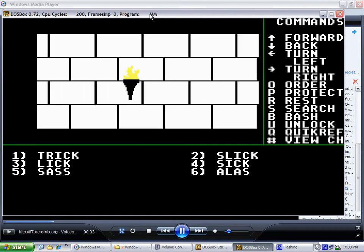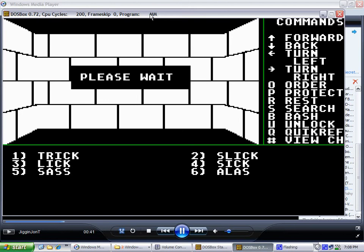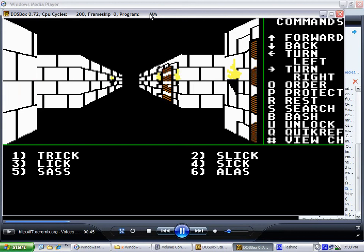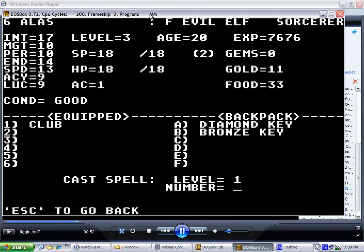We're going to go ahead and utilize the leprechaun in Sorpogal town to send us to town 4, which is Dusk. It'll teleport us right in front of the inn here. And in order to reach the wizard Agar, we need to go around the left side of the inn.